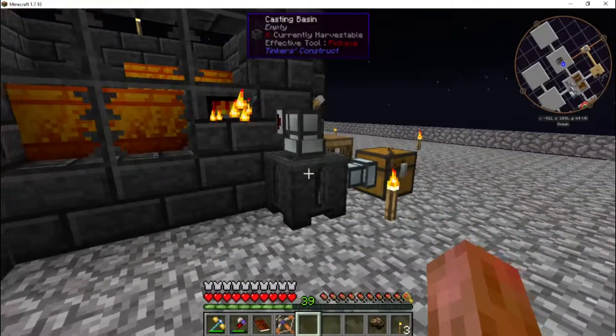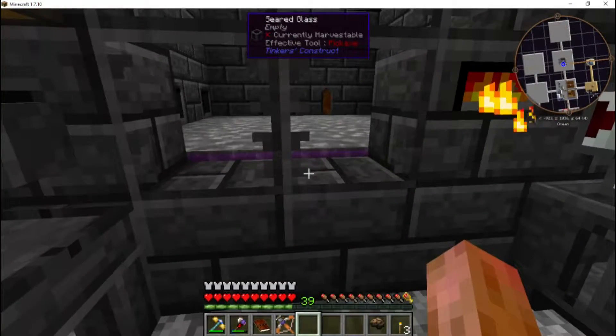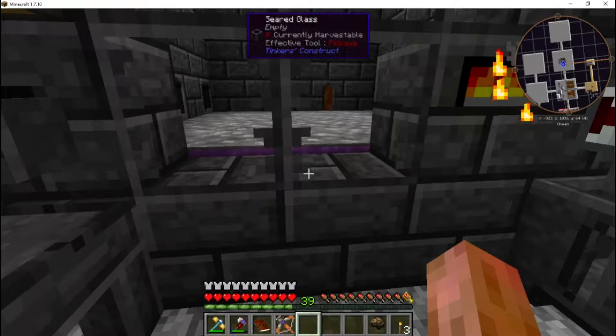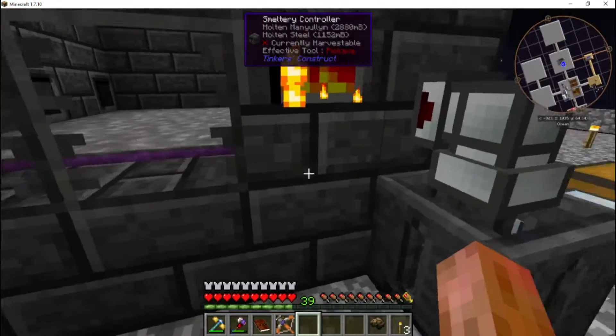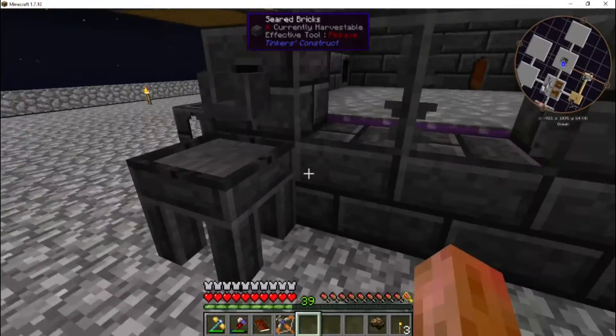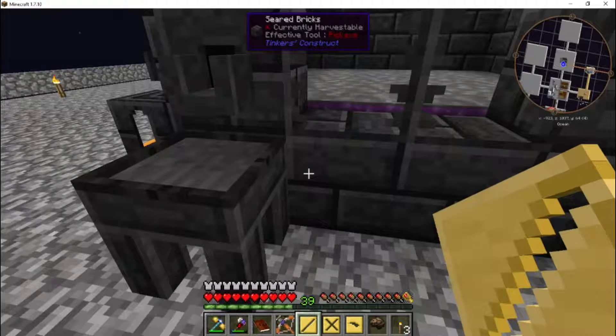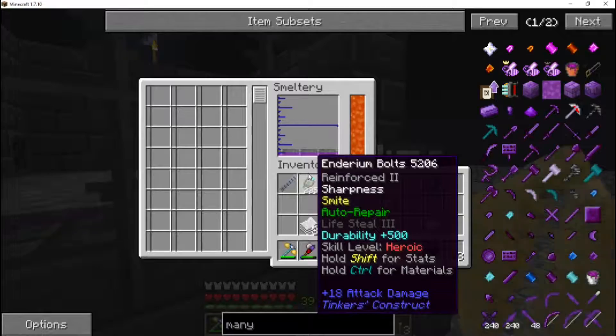Welcome back to Agrarian Skies 2, guys! I'm Brim and I'm Grum, and this is episode 11. Today we are building a wither — well, killing wither skeletons. The plan is to get wither skulls and destroy the wither boss. That's right, we need another nether star.